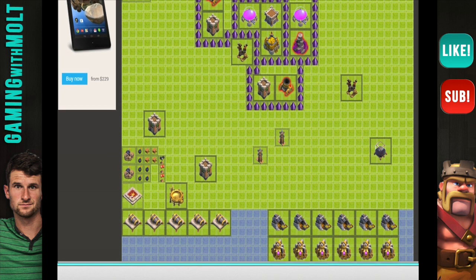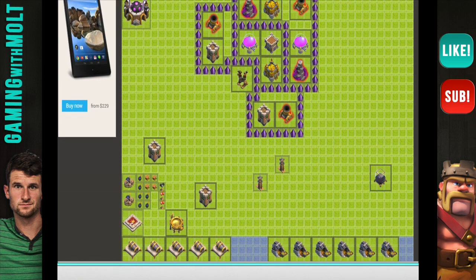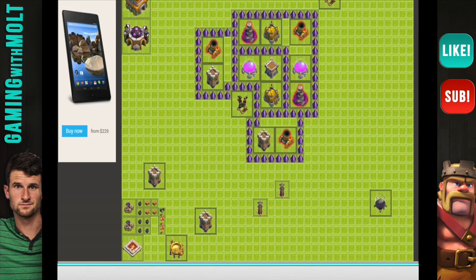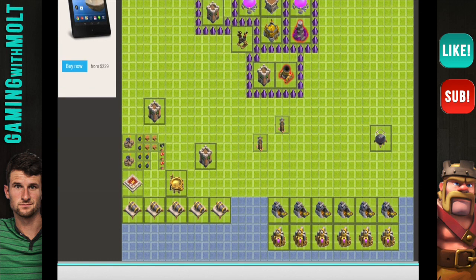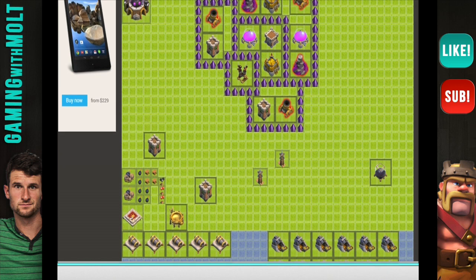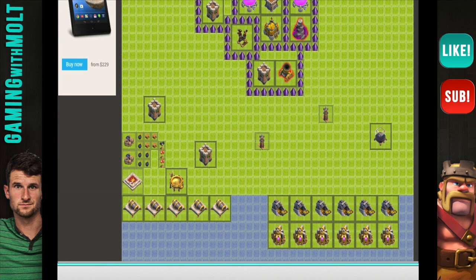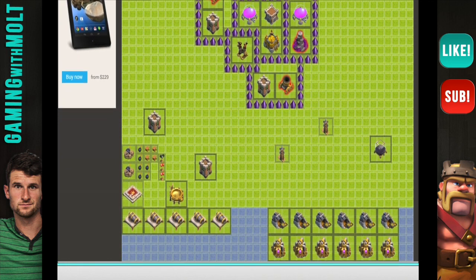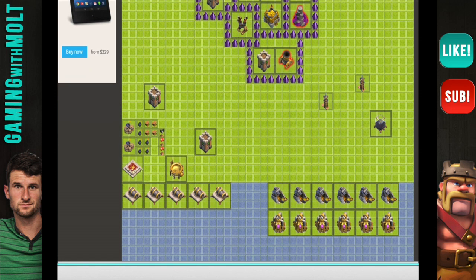I'm trying to think of an awesome way to use some traps in this base because I love using traps. We're going to put the other air defense up here for now — as long as you have one protected, that covers pretty much the whole base. It's kind of hard to protect both of them at this level. Also, you don't want your mortars right on the edge, because if Barbarians come right up to that bottom mortar, the mortar can't shoot them — which is annoying.